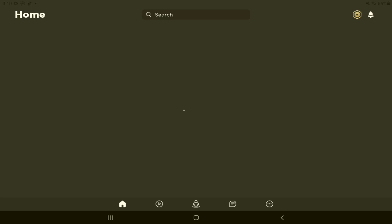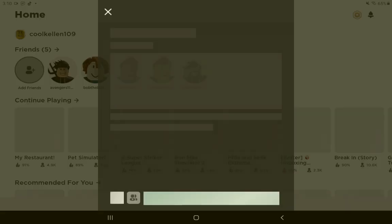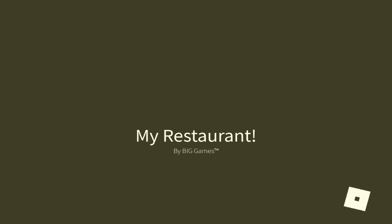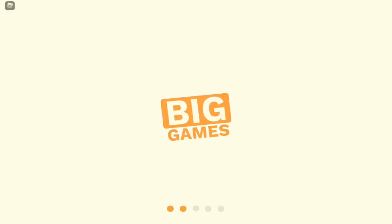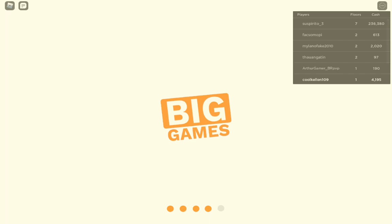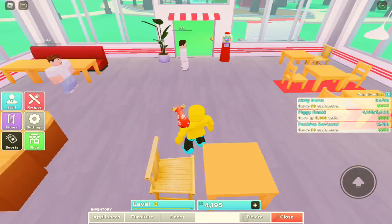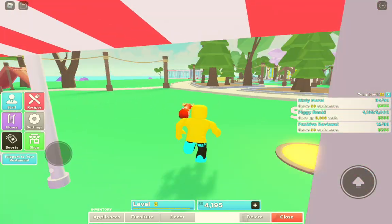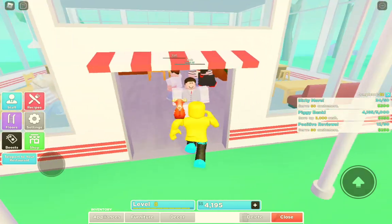What's up guys, welcome back to my YouTube channel. Today we're gonna be playing My Restaurant on Roblox. You guys saw Pet Sim and now we're gonna be doing My Restaurant, so let's get right into it. We're gonna go into that right now. There's the glitchy game — that's My Restaurant right there, we're gonna go in real quick.